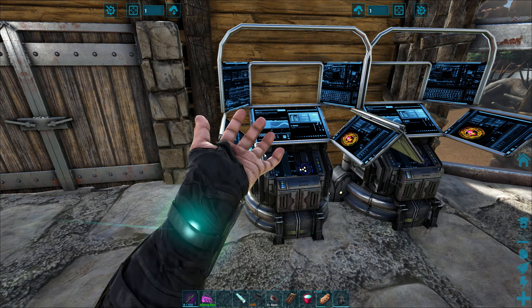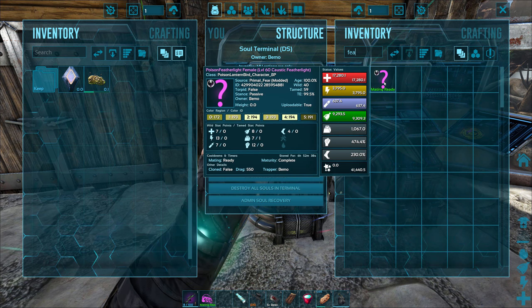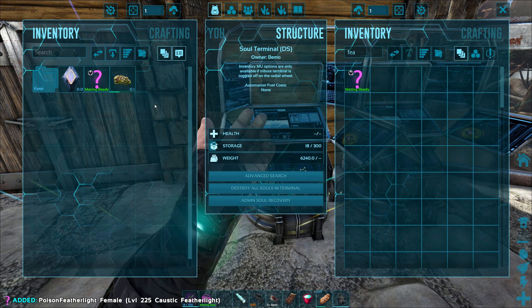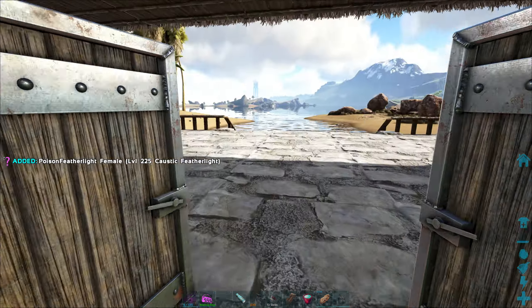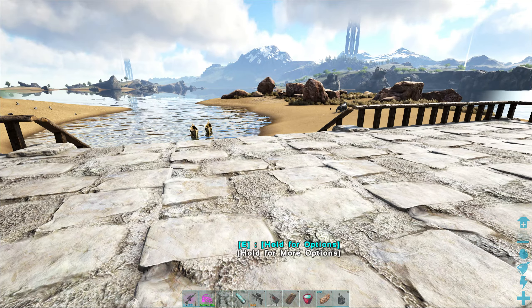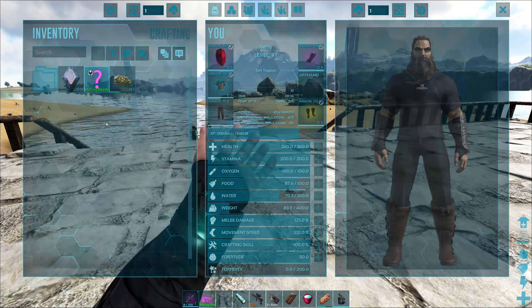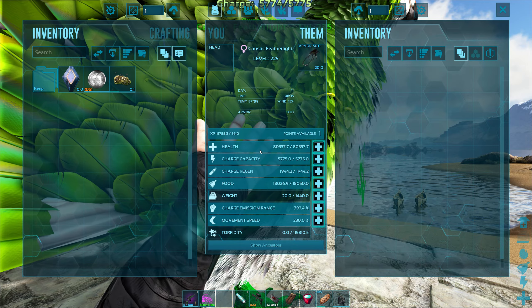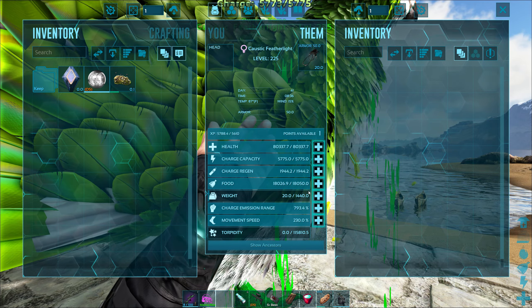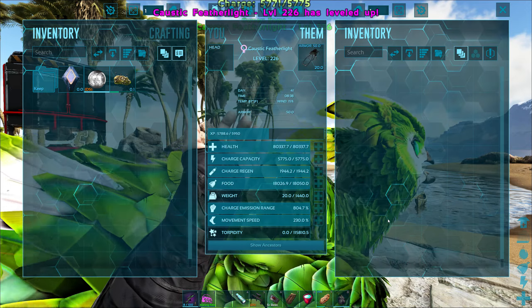Let's grab our Featherlight - we're going out on that today. We've got the fairy on us already. Make sure we grab the right one. We need to grab some eggs. If that level 20 is still alive, I think it's going to use 50 of the eggs - we can use some of the alpha ones that we have. So we're up to 80,000 on the health for this guy, and now we're at 804 on the damage, which is fantastic.